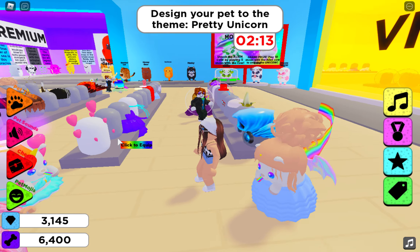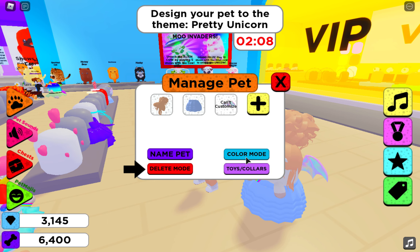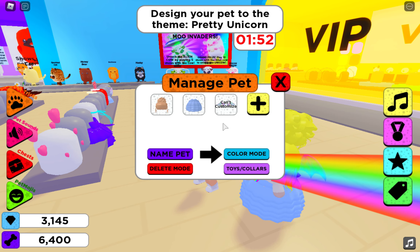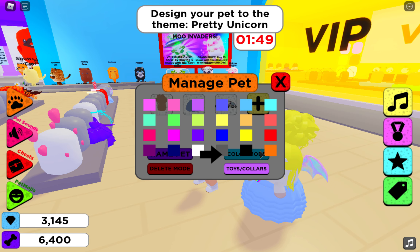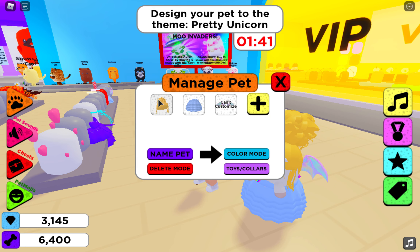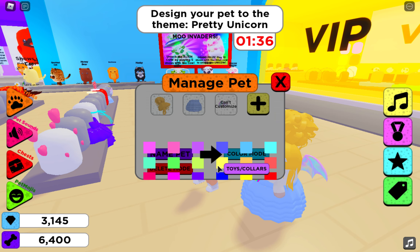Should I do blonde or brown hair? I think brown looks better. In color mode, they don't have any brown, so I'm going to see what color looks natural. No, that does not look nice - I'll go back to its original color. Wait, can't it go back to its original color?